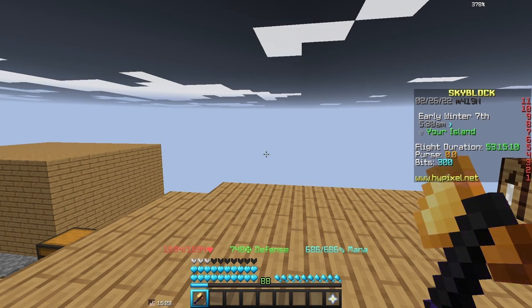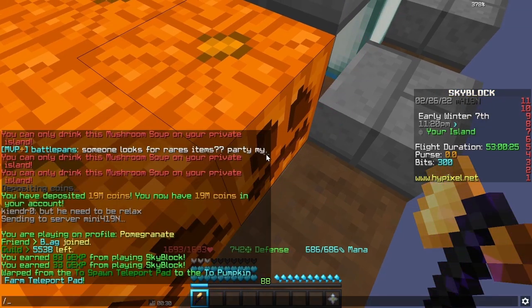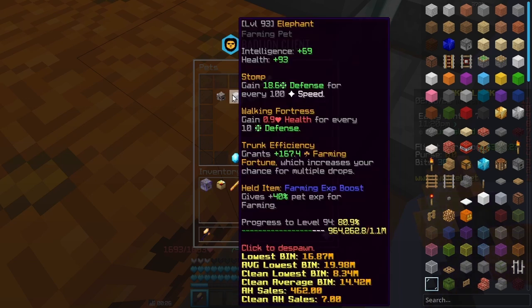I'm probably gonna do a quick contest, speed this up. By the way, before the contest starts, I do want to say that I'm using an elephant bed for the extra crops and extra cash. Without an elephant bed it's almost impossible to get silver, so that is why I'm gonna use it.